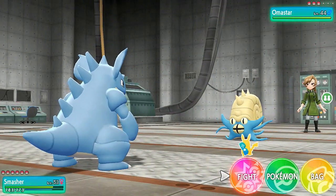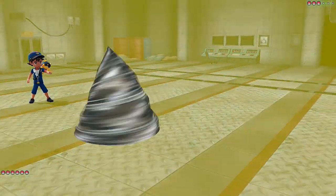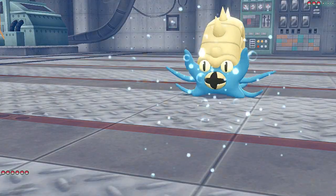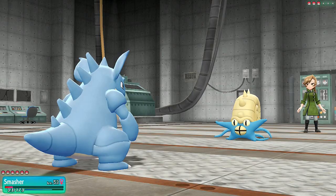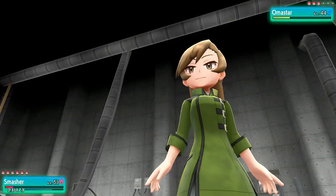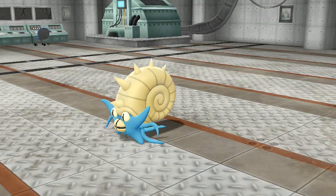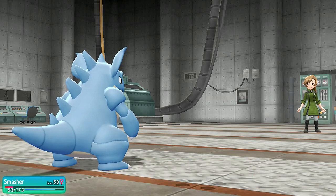She does have an advantage because I'm a Ground type and that's a Water type Pokemon. Here comes a Drill Run — super effective! And here comes its Hydro Pump — damn, we're really going to feel that. Smasher nearly gets defeated right there. Let's go with Drill Run one more time. Say goodbye to Omastar. It's really good to finally battle a fossil Pokemon.